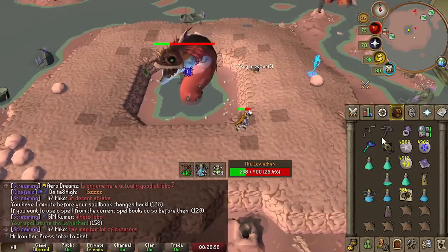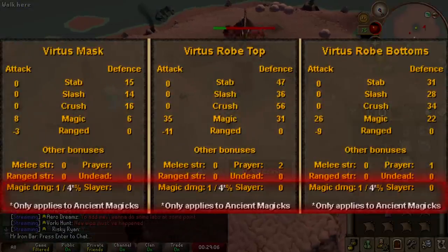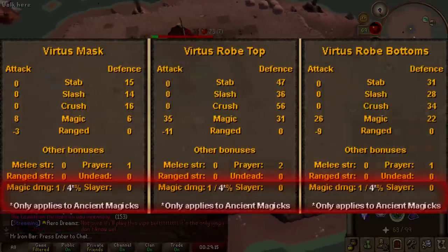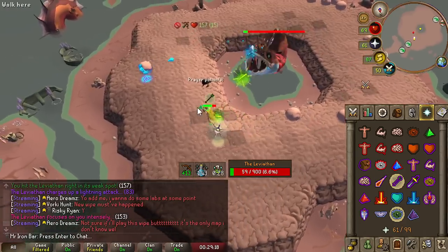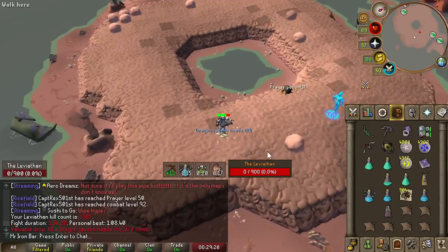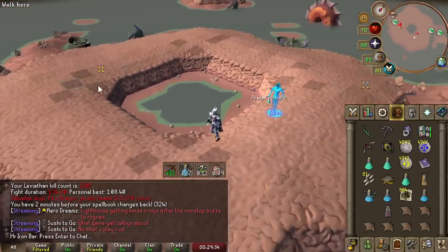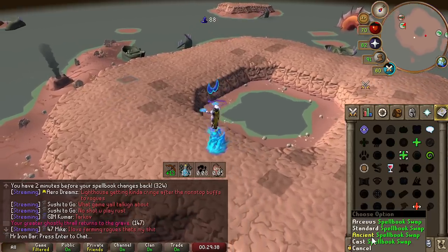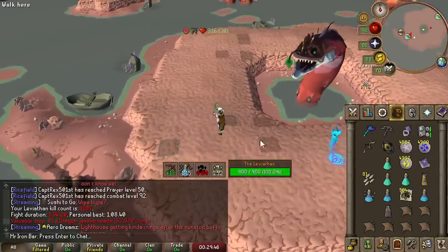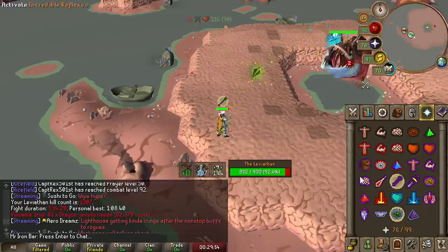Virtus is 2nd best in slot overall magic gear right behind Ancestral. However, if you are using any ancient magic spells, Virtus has a 4% bonus per piece — meaning 12% extra damage with Ancients if you have all 3, which is actually better than Ancestral. So it's best in slot for ancient magics, but still 2nd best overall. I only need to get the Virtus top and I'd have all 3 pieces. This will be really nice for things like Theater of Blood as the mage role for freezes, and also for Slayer Barrage tasks. I've been so mindlessly grinding this boss I didn't even notice I'd cleared my next 100th kill milestone already.